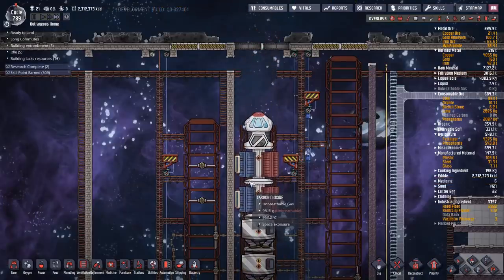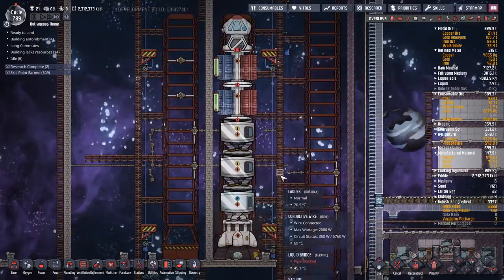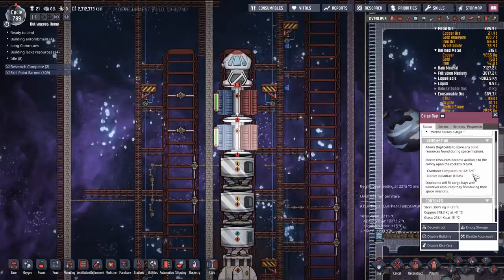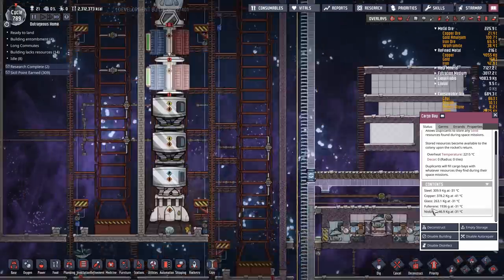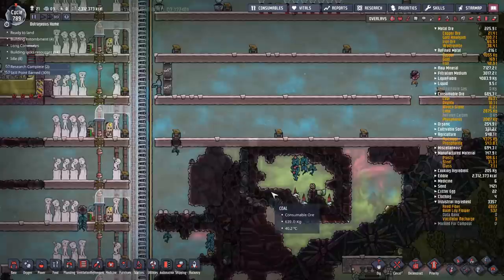Our cargo container is finally back - let's let it land. We got a space rock of some sort, we'll worry about those later. The main thing we're concerned about is what we actually brought back: 300 kilos of steel. These are both identical - they'll both have the exact same amount of cargo. Steel, copper, glass, but the fullerene and niobium is what we're interested in. We only need about 10 kilos of niobium.